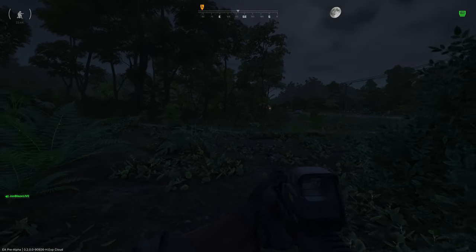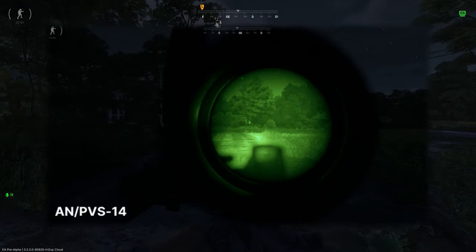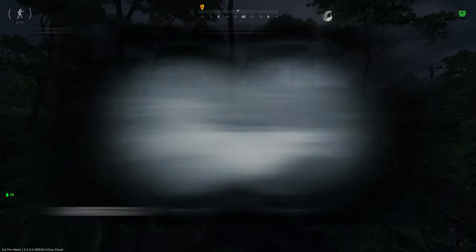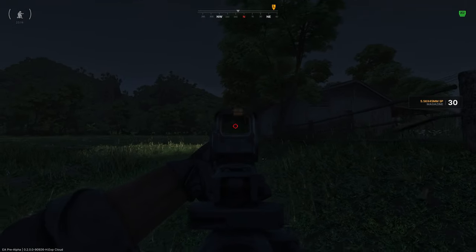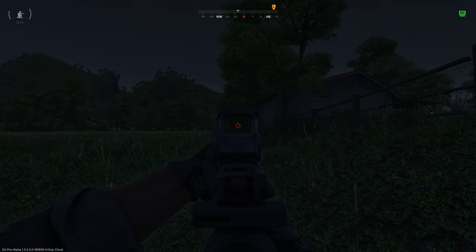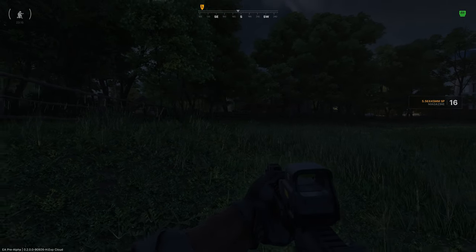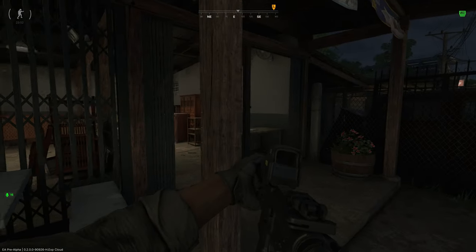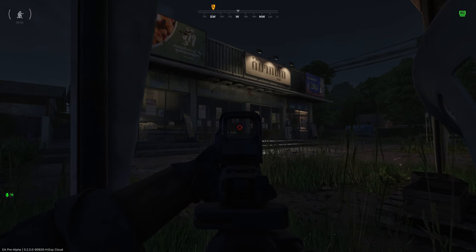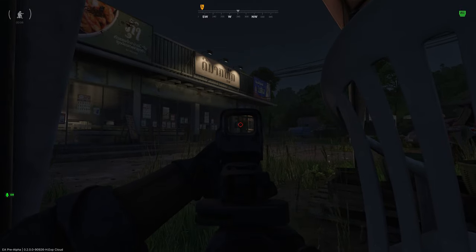Three NVG options in total, including the PVS-7, the PVS-14, and the PVS-31A. The first two are a monocular one-tube view. The PVS-31A is the dual-tube view, which most people are going to want to get a hold of as soon as possible. There's also a host of IR lasers, lights, and illuminators, as well as canted aiming, which is going to be useful in many situations, not just at night.